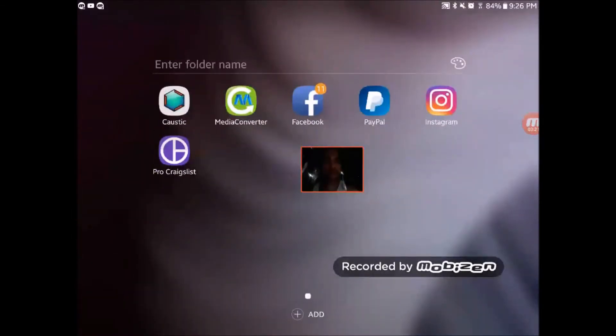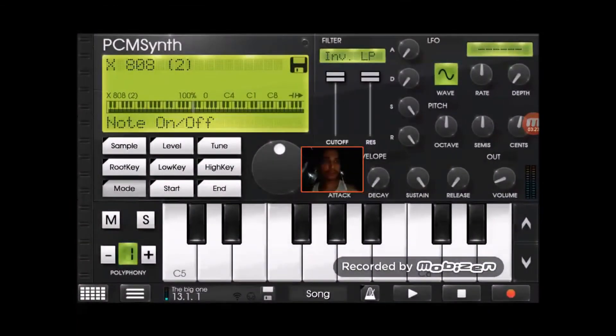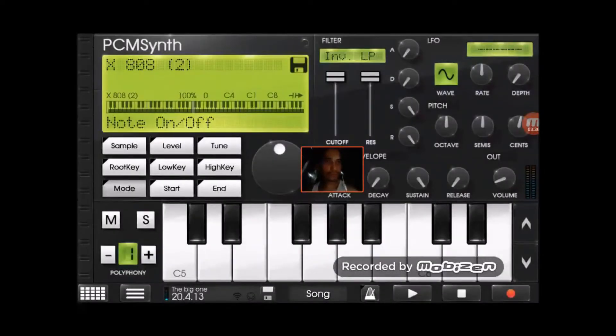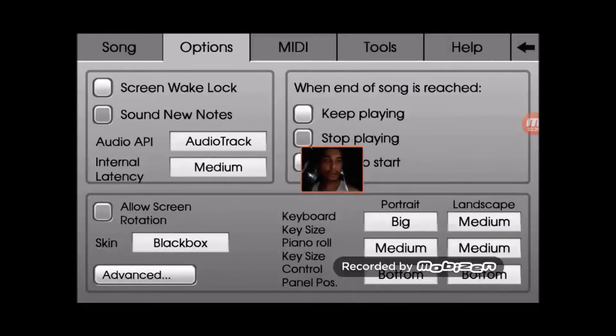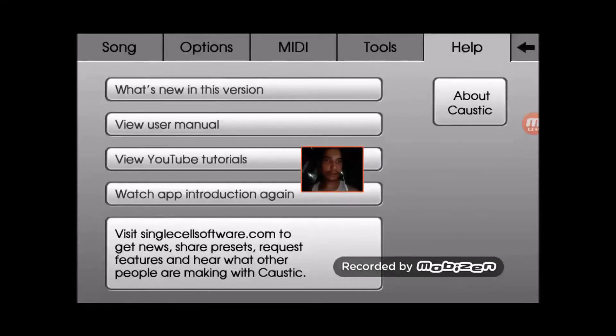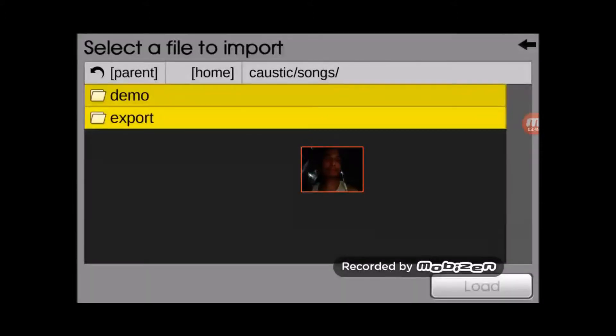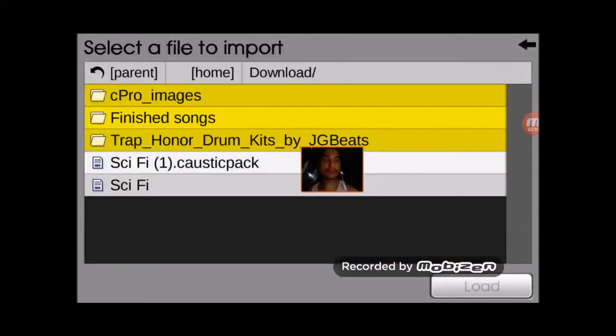I'm going to go straight into Caustic, let's see if that comes up. I'm just going to stop it for now so you can hear me. All right, so you want to hit Import. Go hit Parent until you see Downloads, click on Downloads, and you'll see you got the Sci-Fi skin.